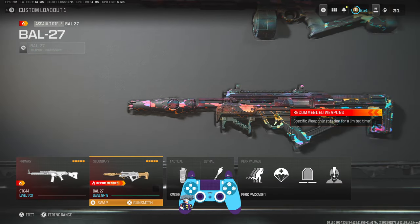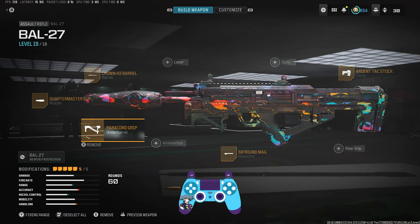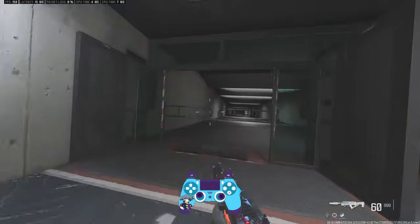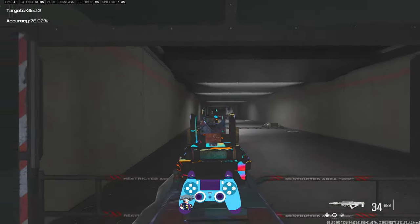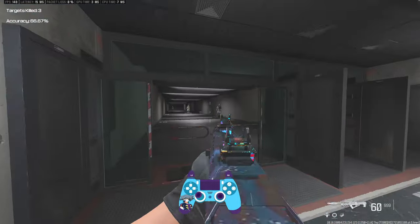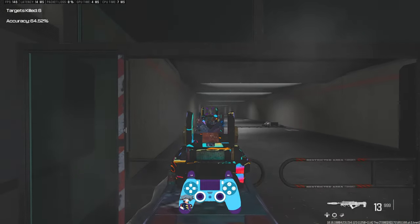The final gun before we get into the STG and the new SMG is the BAL-27, which got a buff this update. The build: Ardent Attack stock, 60-round mag, Paracord Grip, Quartermaster Suppressor, and the Crown H3 barrel to push out bullet velocity a bit since the suppressor doesn't give any. Keep in mind the mannequins here are on three plates — damage is bugged — so it's not a true TTK representation. Two plates is more accurate, and it's still extremely beamy.